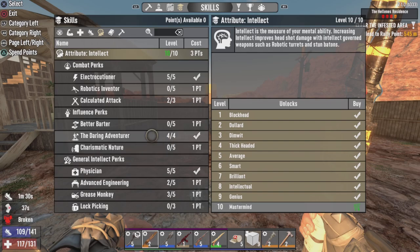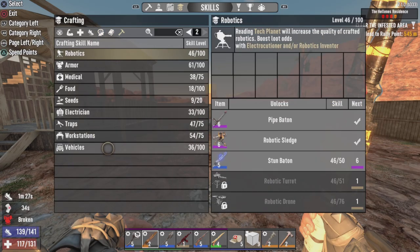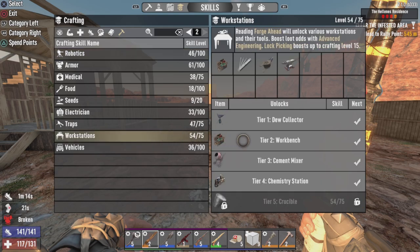We've unlocked tier 4 armor now. Also, looking at robotics, I can make a tier 5 stun baton, but I think I will wait to see if I get enough to go to tier 6. That way we save a little bit more.